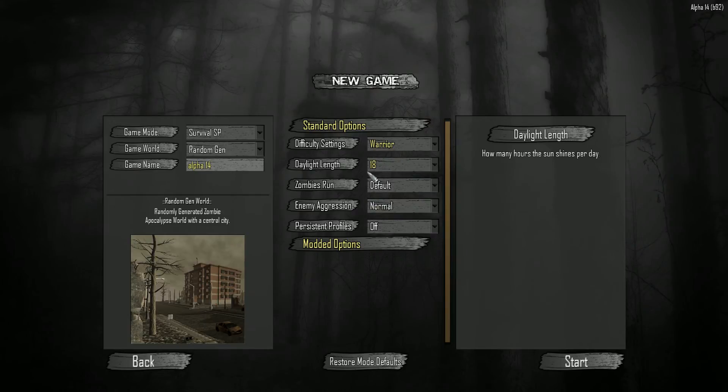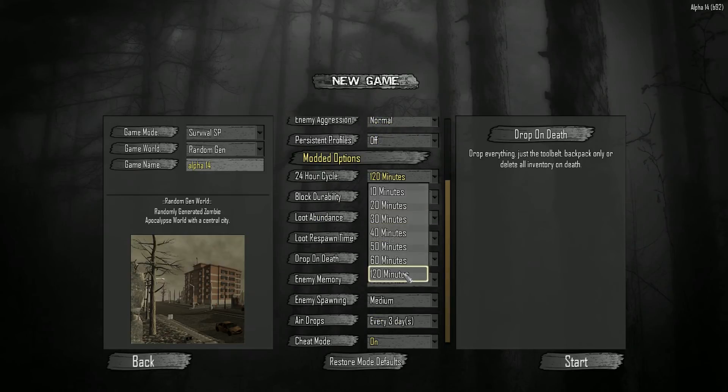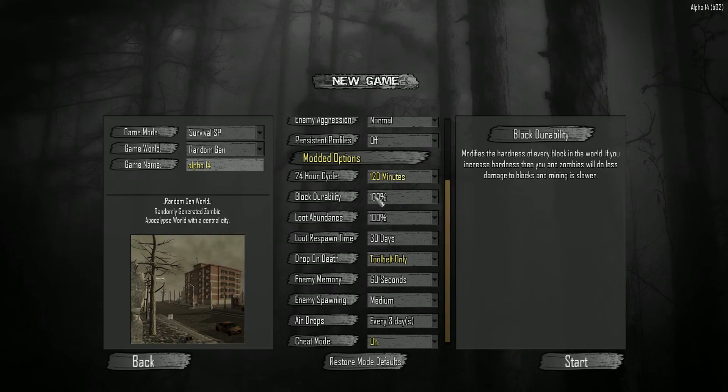Let's go with warrior difficulty, day length 18 hours. Zombies will run only during the night. I will change the day length cycle to 120 minutes, because this will allow me to make some stuff during the day and I want to be caught off guard during the seven-day horde.